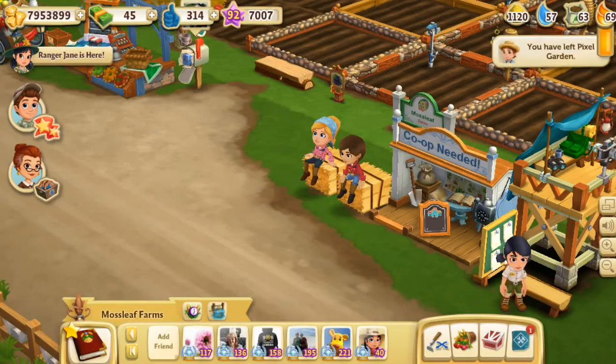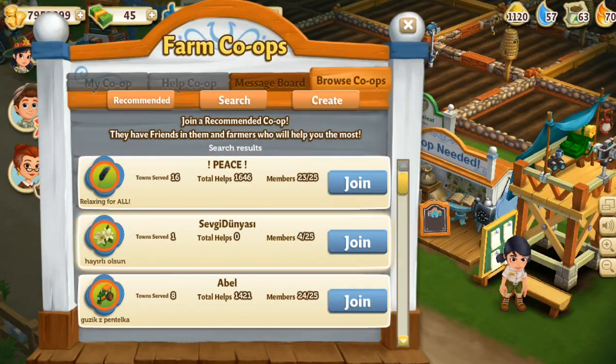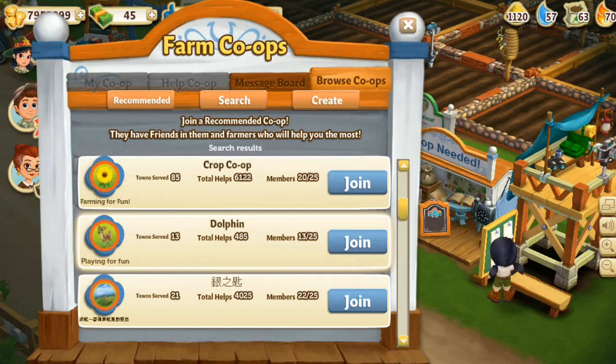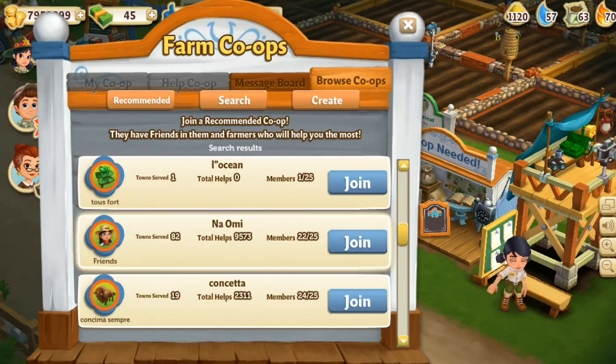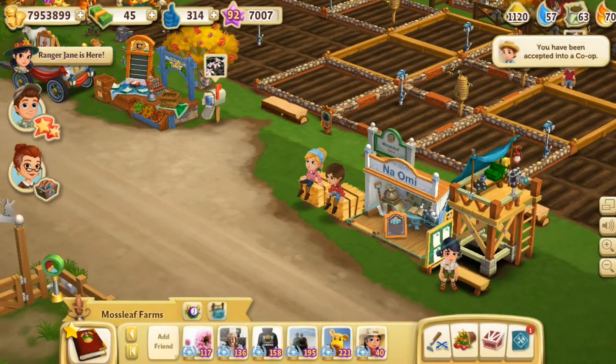I left Pixel Garden. There are a lot of co-ops I could join out of the blue, and I think I might do that. I'll just kind of hop around different co-ops for a little bit. It's really fun to do co-ops with you guys but I don't know if I'm going to be able to stay as active. If you guys want to make a co-op again, even if it's just a temporary one, let me know. I'll just jump into one of the biggest co-ops — can I just go ahead and join? Cool!